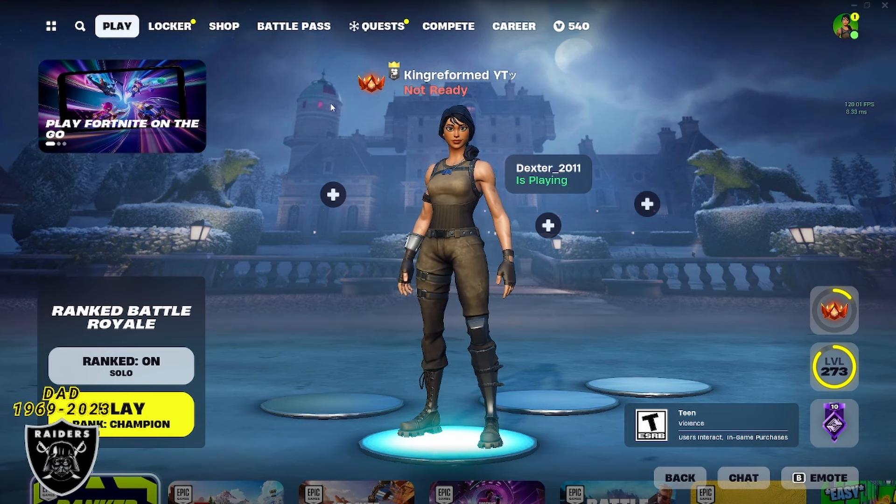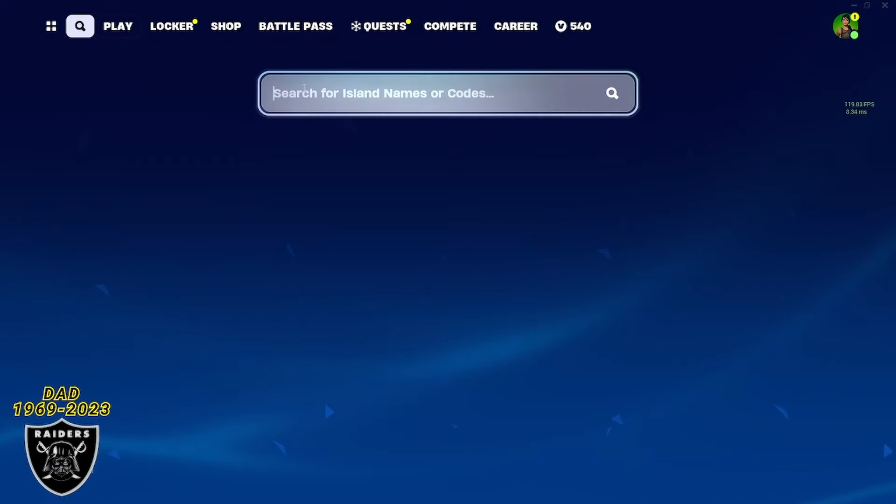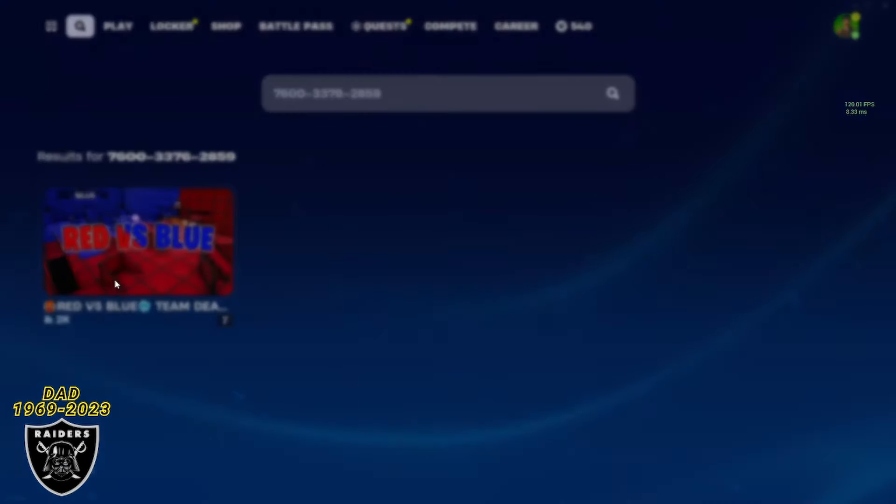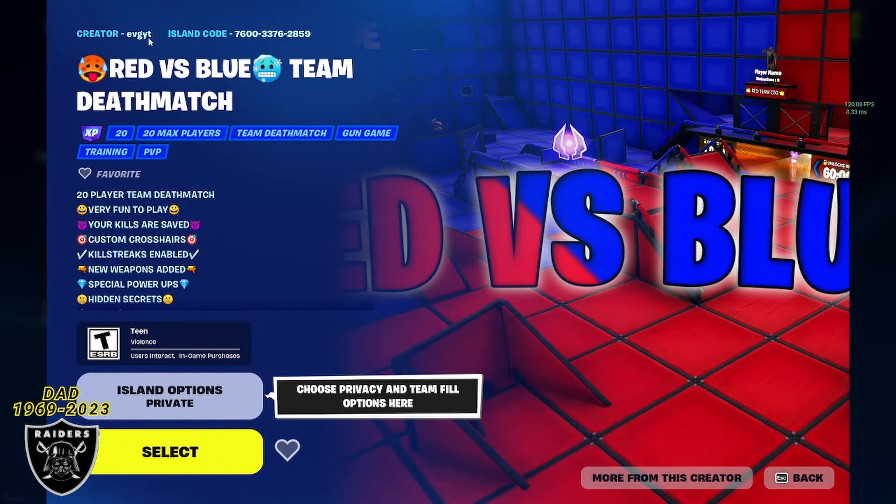We are going to jump right in for you guys today, so go ahead and open your game library and type in the code 7600-3376-2859. Once you type that in just like I did, you should see the Red Versus Blue Team Deathmatch by EVGYT.